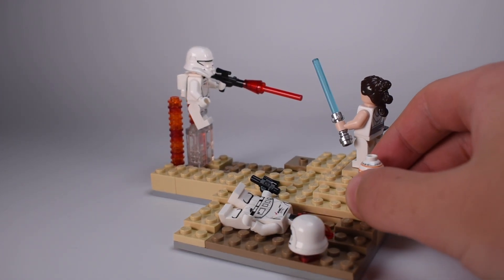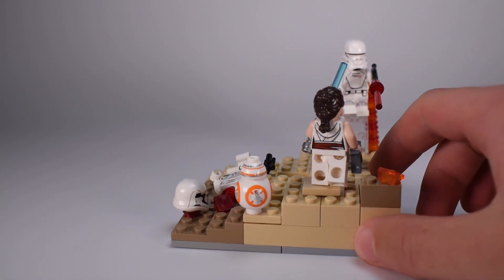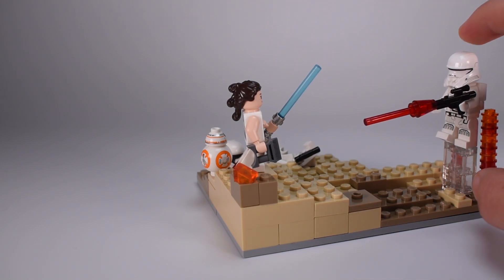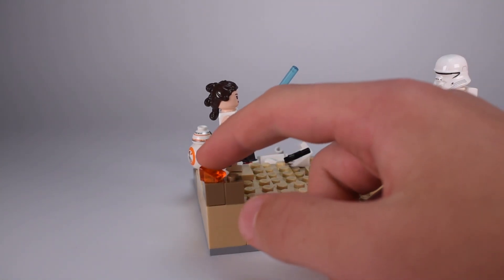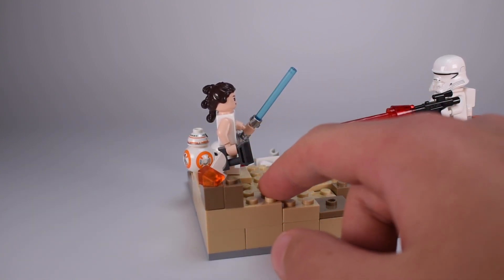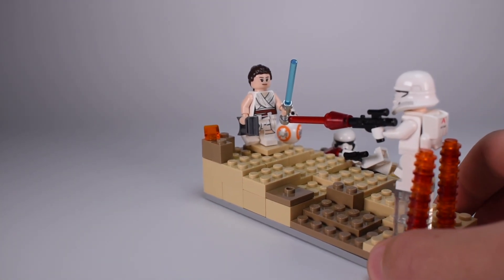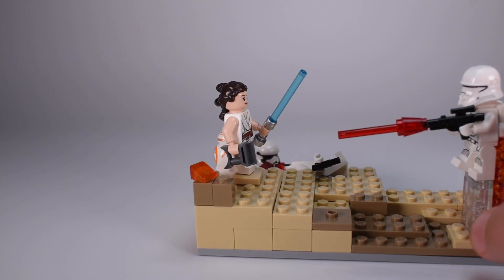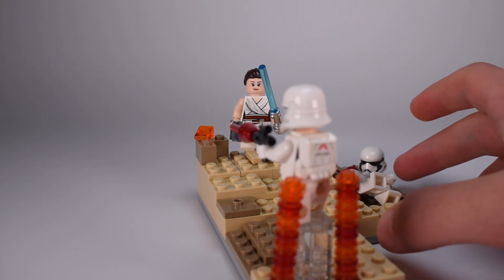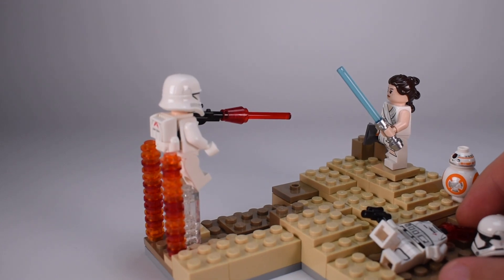I think it came out pretty well. This is just a desert-themed Star Wars MOC. We have a stormtrooper here kind of blasting, trying to kill her, and he's been hit as you can tell. You also have the flames from the jetpack, which I thought would be a nice feature. And then we have BB-8 here and a stormtrooper dead, starting to bleed out.